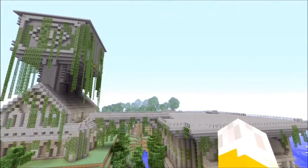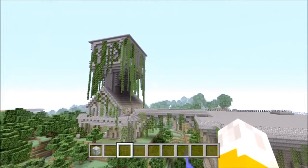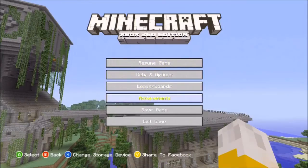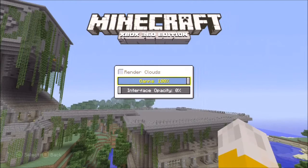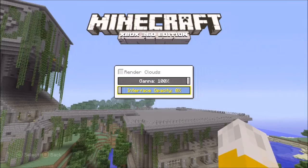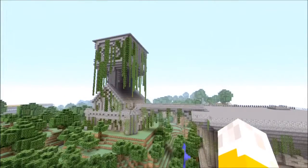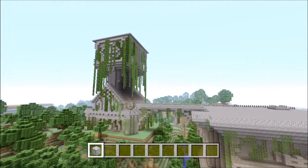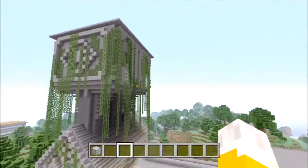Someone messaged me and asked how I did the screen to where there isn't a toolbar at the bottom. The way you do that is you press Start, then go to Help and Options, then Settings, then Graphics, then go to Interface Opacity and put it all the way down to zero. When you do that you can't see it until you hit a bumper. And so yeah, that's about it.